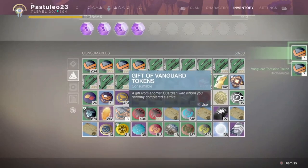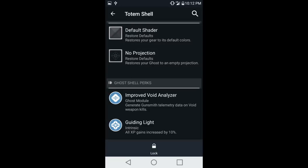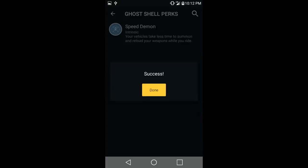You used to be able to add Speed Demon to Season 6 Ghost Shells by using the Destiny Companion app, even allowing you to get 2 Speed Demon perks on a single ghost. This allowed you to combine Speed Demon with Guiding Light or with Public Defender. Bungie caught wind of this and disabled it, though — any ghosts with double perks still remain.